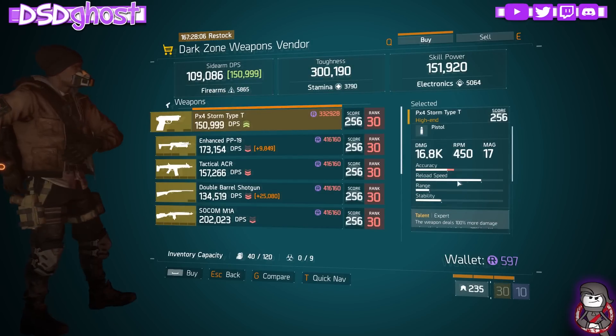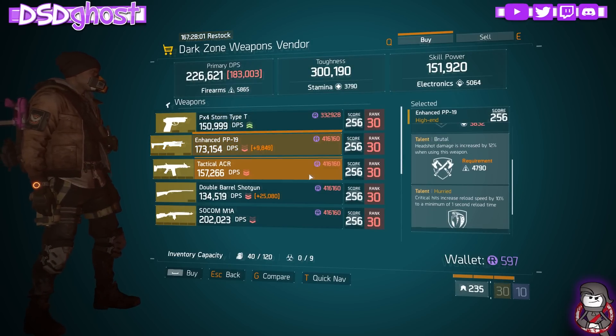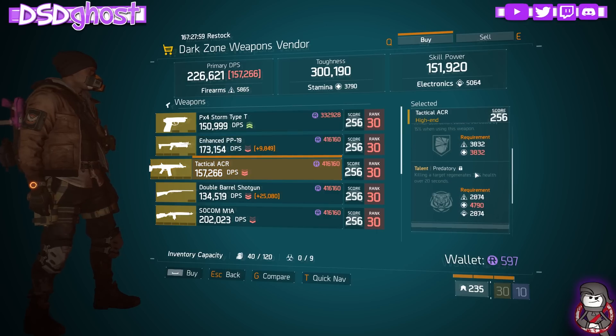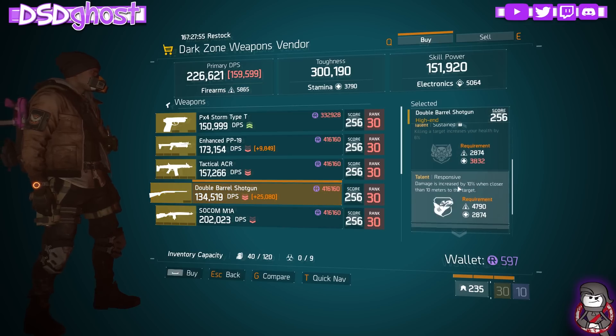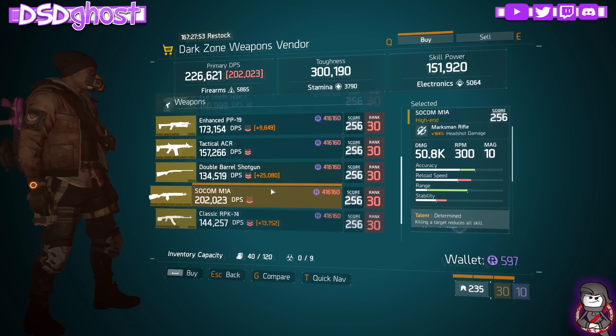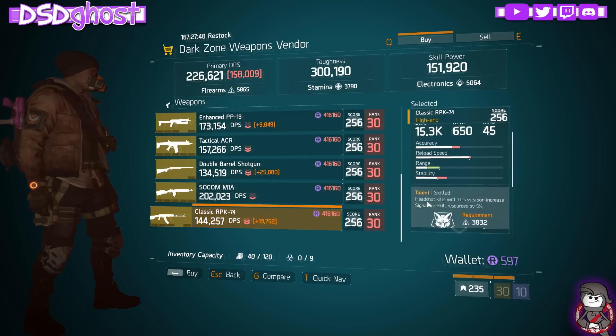DZ-3 Safe House. Storm Type-C, Expert, and Intense. PP-19 - Destructive, Brutal, Hurried. Tactical ACR - Destructive, Predatory, Unforgiving. Double Barrel - Sustained, Responsive, Swift. SOCOM M1A with Determined, Dominant, Destructive, and RPK - Skilled, Determined, and Swift.